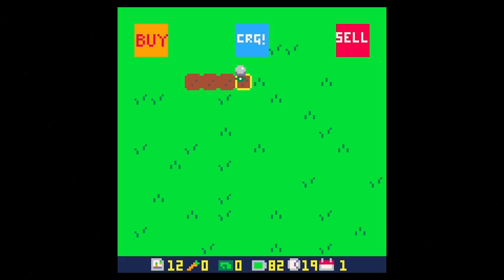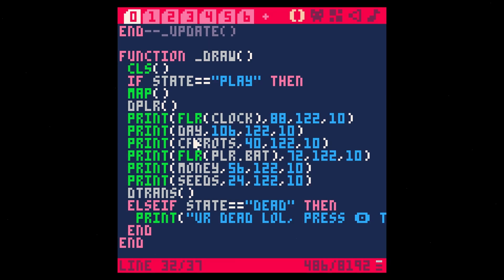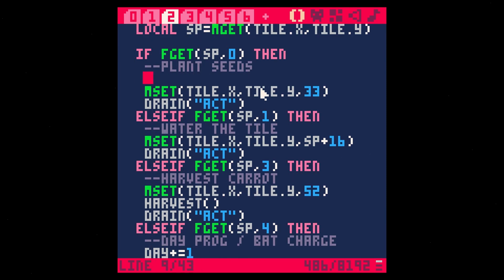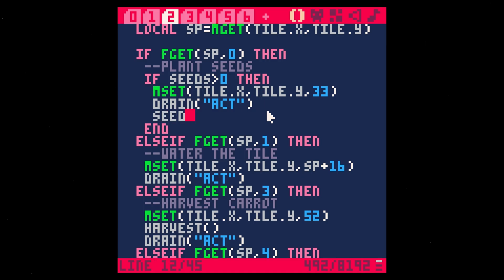Now when we plant, we need to use a seed, and we should only be able to plant if we have seeds. In our action buttons, we plant seeds only if seeds is greater than zero, and we also take seeds minus equals one. That should both take down our seeds when we plant and only plant if we have seeds. Save and run.